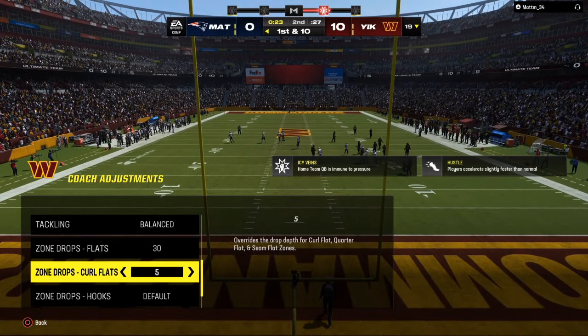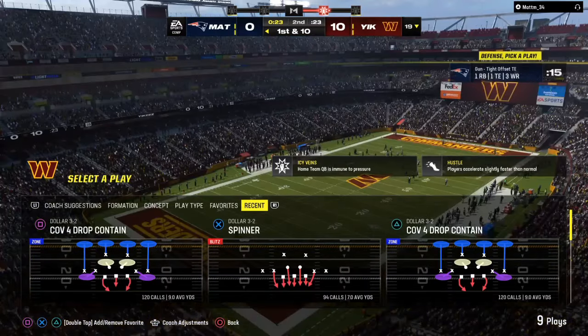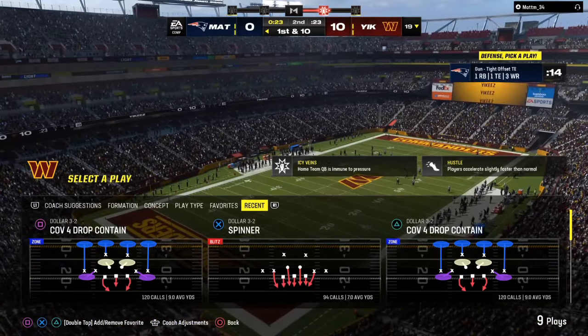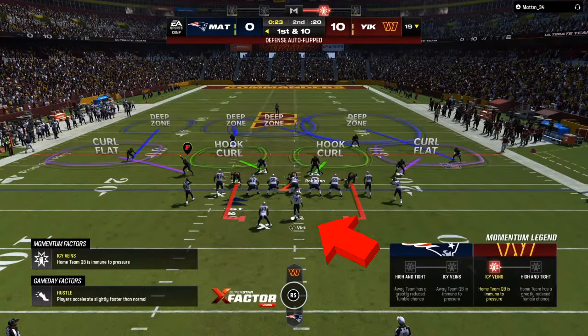Right here we are up 10 points, so my zone drops will change. I was on 30 and 5 — I'm going to flip that to 30 and 10. That means I'm already up and I want my opponent to take longer to get down the field. So instead of having zero or five yard purples, I want them to drop back 10 yards. I'm willing to give up anything underneath.